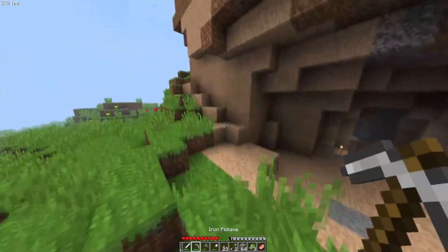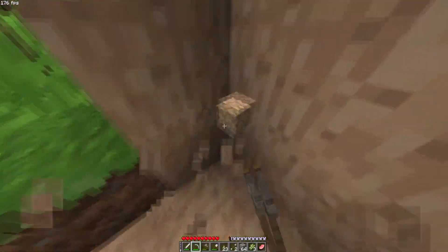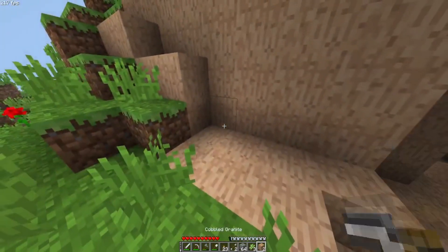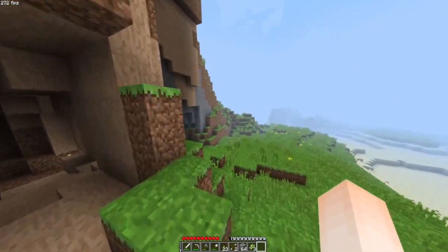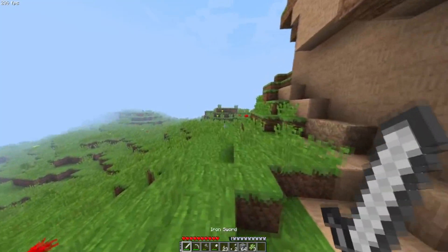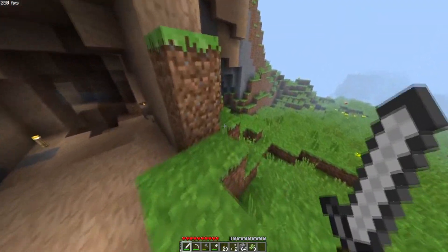Now I want to talk about some things they added into the game. First thing you probably noticed — what is this block? This is actually granite. They didn't have granite in the original beta Minecraft, they just had stone. But this modpack adds in granite along with a bunch of other types of stone that I'm sure I'll find as I explore. I think they have limestone and marble.